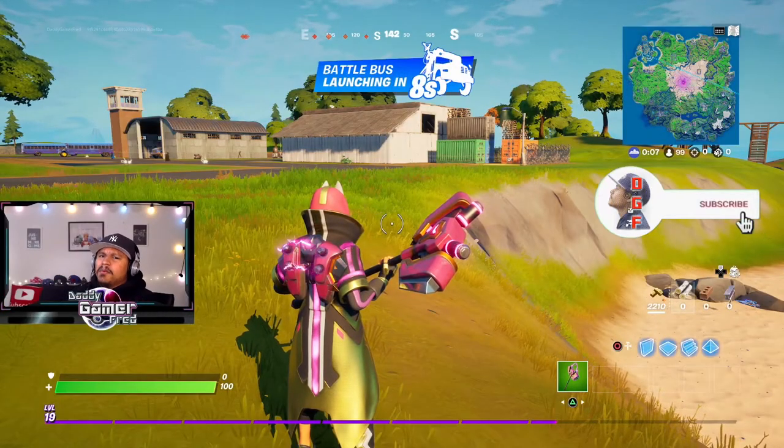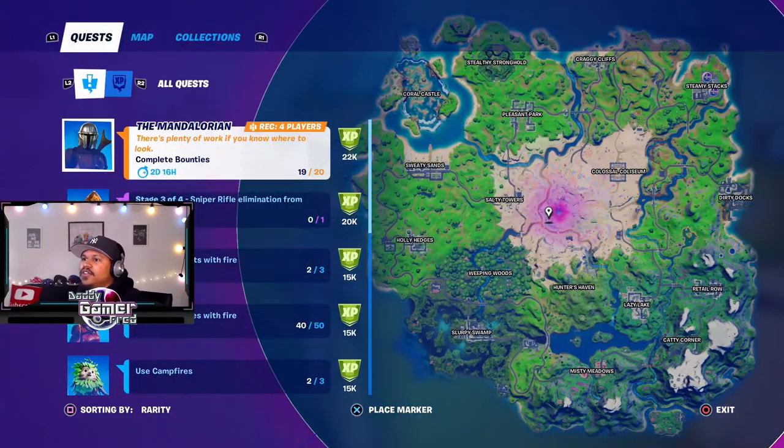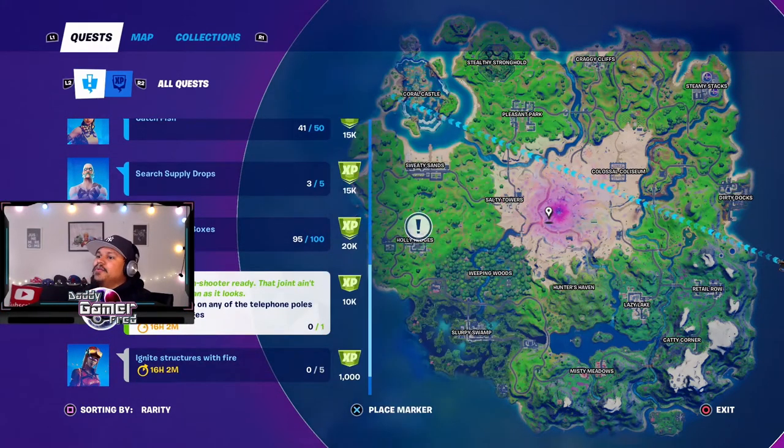What is up guys, I'm Daddy Gamer Fred and welcome back to another Fortnite video. In today's video we're going to be heading to Holly Hedges and we're going to take on this quest by our guy Sleuthy, who threw us another quest to do. This time we got to place wiretaps on any of the telephone poles near Holly Hedges.